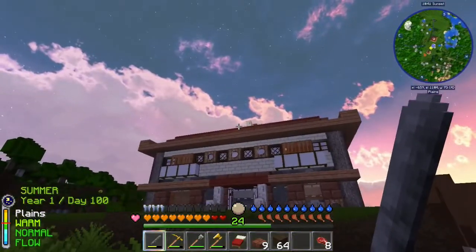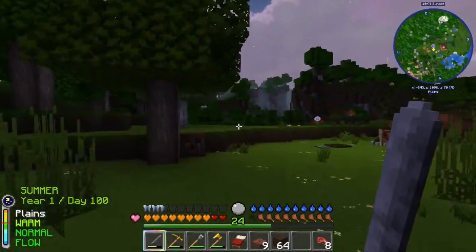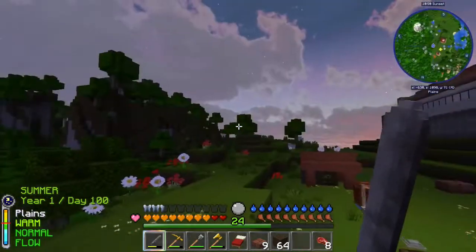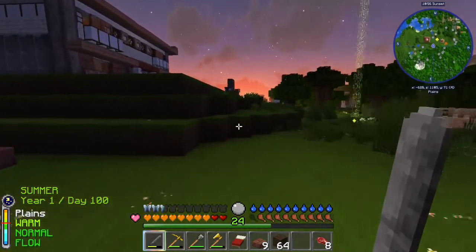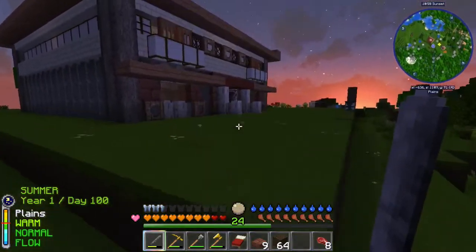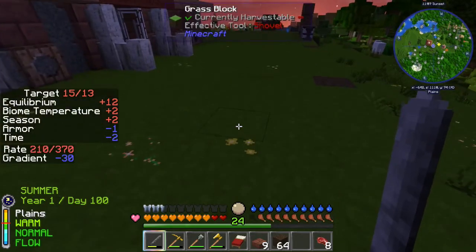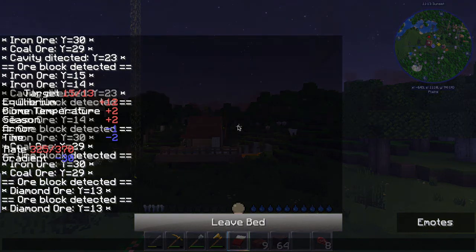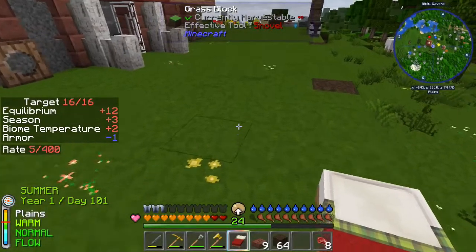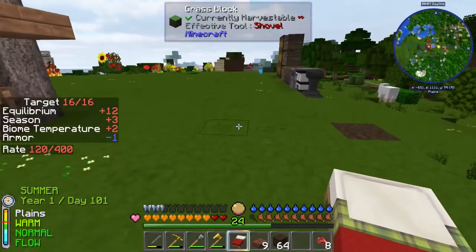I should be far enough from the village — I need to make a marker so I can measure. We should be far enough away that at night the villagers won't be disturbed. Let's before we go to sleep look at temp info — it says season plus two, which should be late spring. This is a HUD added by Tough as Nails. Season plus three — so it's switched over. It's now summer in the seasons mod.